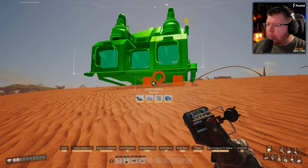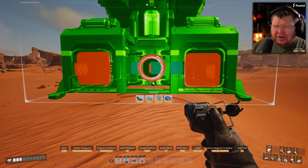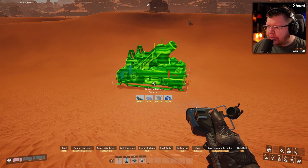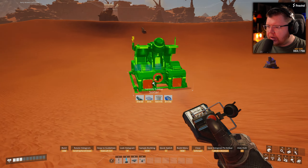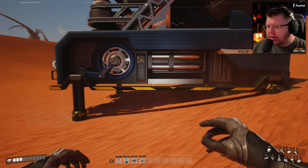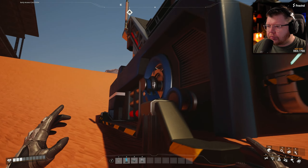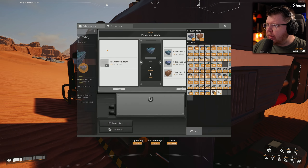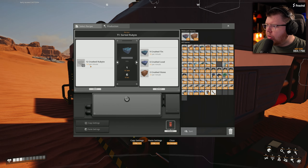The sorter has three outputs — all solids — and three inputs: one liquid and two solids. It's a cool-looking machine. For sorted rubite, you put 120 crushed rubite in and you're going to make 90 crushed tin, 60 crushed lead, and 20 crushed stone out of this machine.